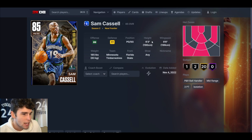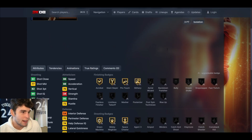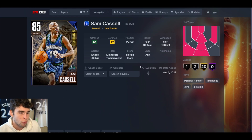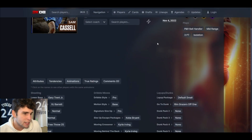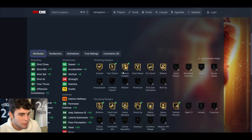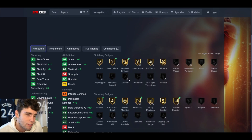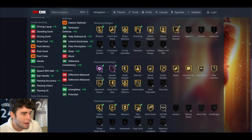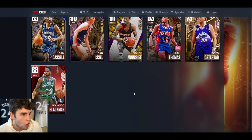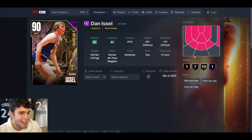Sam Cassell has been up for six to six weeks now. This is what the Sapphire Sam Cassell from Season 2 originally looked like — defensively horrible, just not a good overall card. He's got Gary Trent Jr. base and pro dribble style, so it's hard for him to be good. He does EVO to an Amethyst, which makes him a bit better, but he still can't dunk, still isn't great defensively. As much as I want Timberwolves Sam Cassell to be good, he's just not good.